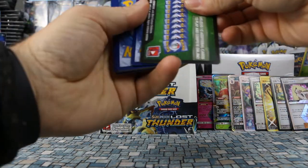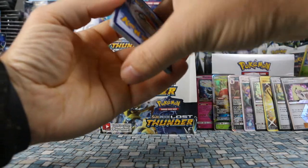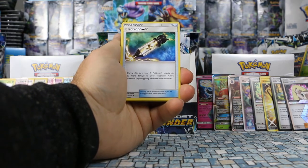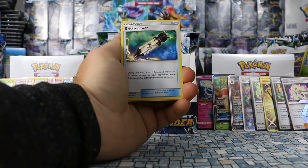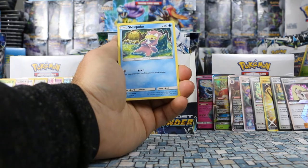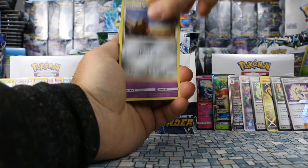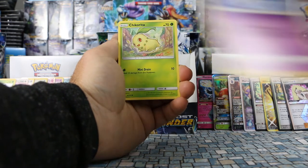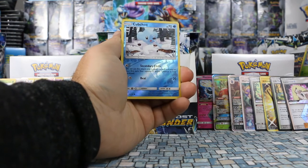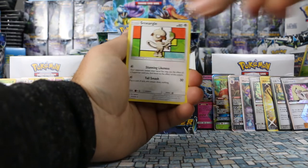Four packs left — wondering if we can sneak in another ultra rare, which would be crazy since seven is already pretty out there. Pack: Electro Power, Xatu, Bayleef, Slowpoke, Cubchoo, Alolan Diglett, Natu, Chikorita. Cubchoo is our reverse holo and our rare is Smeargle.